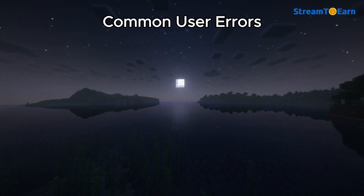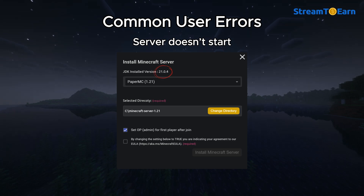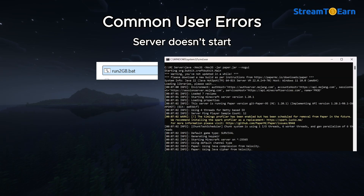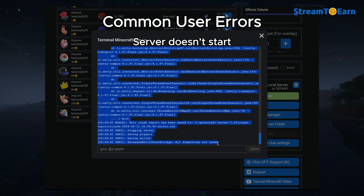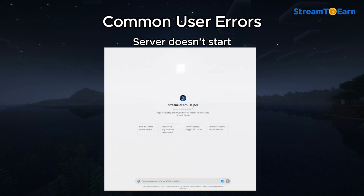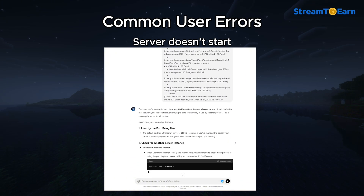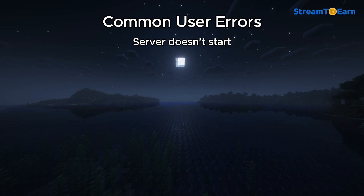Common User Errors — Server doesn't start: There could be various reasons for this. Most commonly, you have an outdated version of the JDK installed. You've allocated more RAM in the server settings than your system has available. The world name was entered incorrectly, or you already have a server running via a .bat file. To find out the specific cause, open the Minecraft server terminal in the program and review the server logs. You can provide the assistant with the text from the logs, and it will help identify what might have gone wrong.